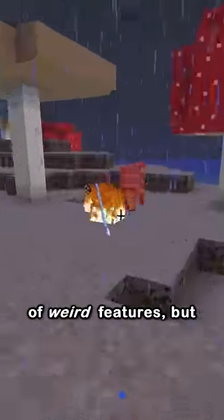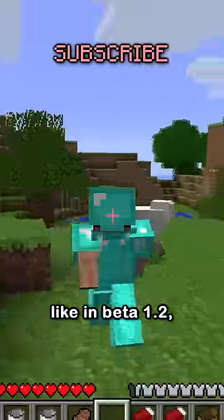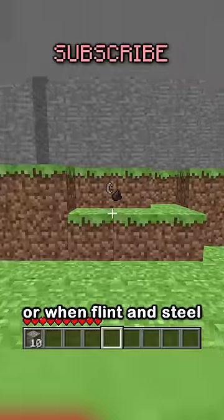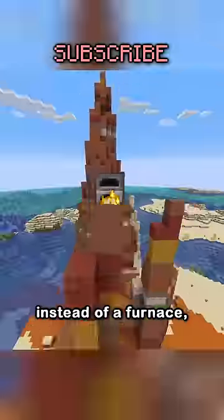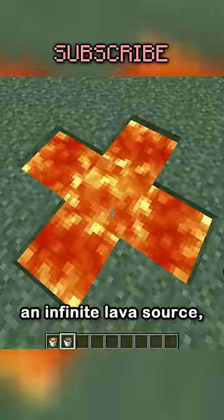Minecraft has a lot of weird features, but old Minecraft has a lot of weird features. Like in Beta 1.2, when squids were added and they could be milked. Or when flint and steel was added in 2010 and it was used to smelt items instead of a furnace. Or in 2011, when you could place four lava to make an infinite lava source.